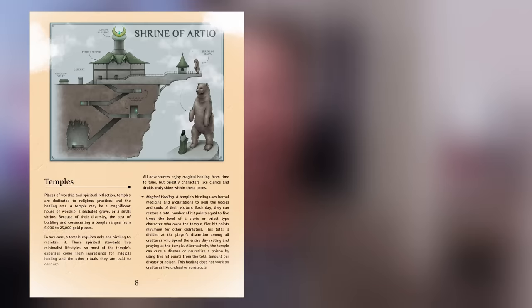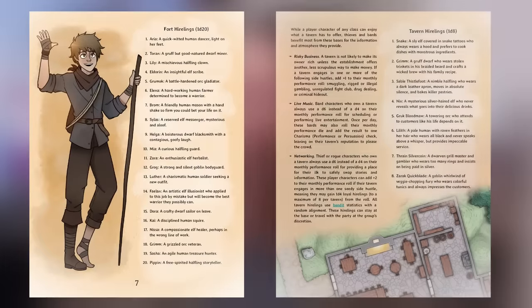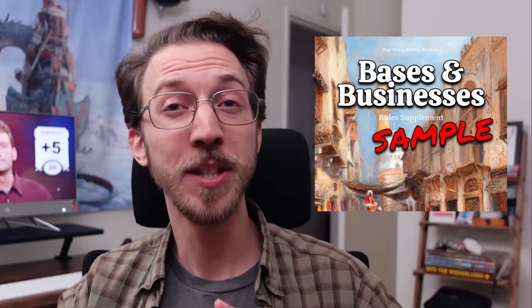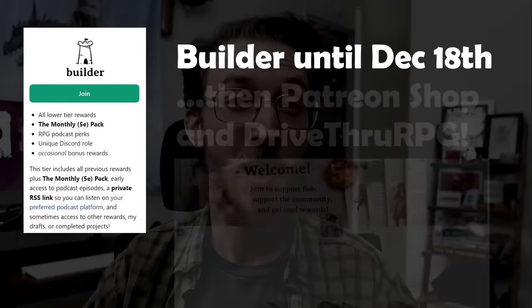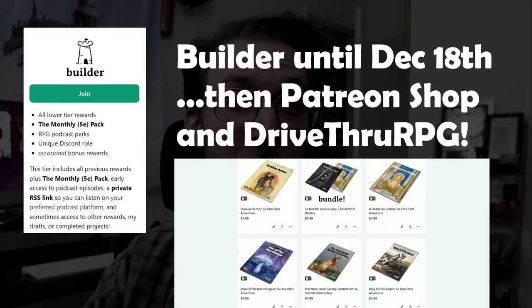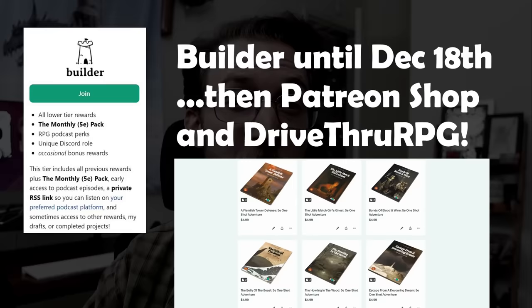Bases and Businesses is for easily managing this fun part of the game without letting it take over the real game. It's got four types of bases and 40 different businesses, each with unique 5e character benefits and simple rules for building and maintaining them, spreading your character's wealth, attracting hirelings — all fully compatible with most D20 fantasy RPGs. You can download a free sample PDF of just the tavern rules through the link below, or get the whole thing by joining my Patreon at the Builder tier. It's only available to Builder patrons until December 18th, at which point they get a new 5e resource, and this one will go into my Patreon shop tab and be available on DriveThruRPG.